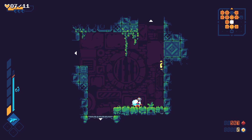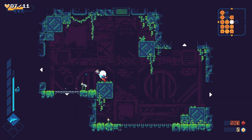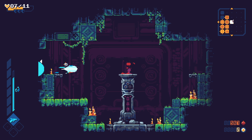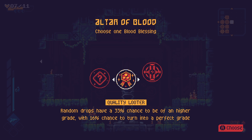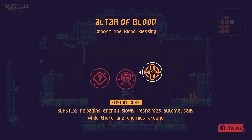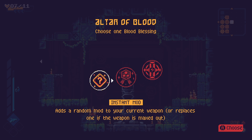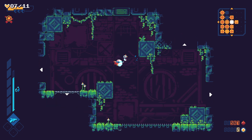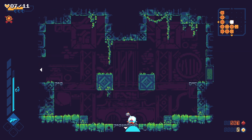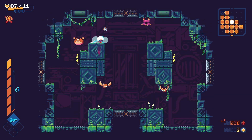Yeah, you can see it here as well — yeah, that's the tell. So if you see that dust indicator on the ground, that means you should shoot the wall. Blast reloading energy slowly recharges automatically when there are enemies around you. Quality Looter — yeah, Quality Looter was real good. We've done a lot of this floor, but now that I know what the tell is for secret rooms, I'd be more incentivized to find them.